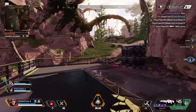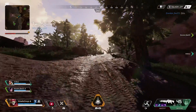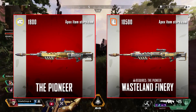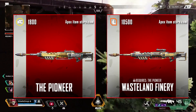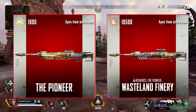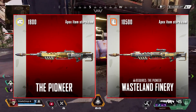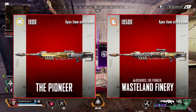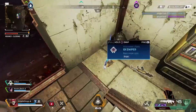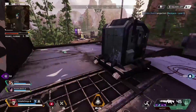Now we're getting into the best exclusive skins for the snipers — if you're still watching, thank you so much, make sure you drop a like! For the Kraber, the best exclusive skin is Wasteland Finery — you also need the Pioneer skin as well as 10,500 legend tokens. The Kraber doesn't really have a lot of great skins, but Pioneer and Wasteland Finery are the only two good-looking ones. Since it's a care package weapon, I understand why they don't invest as much in skins for it.